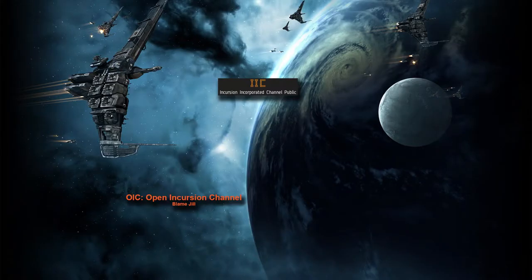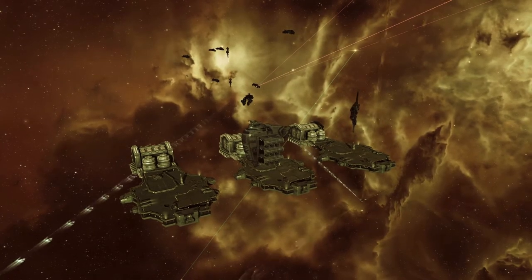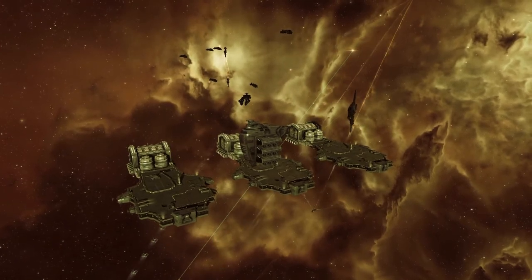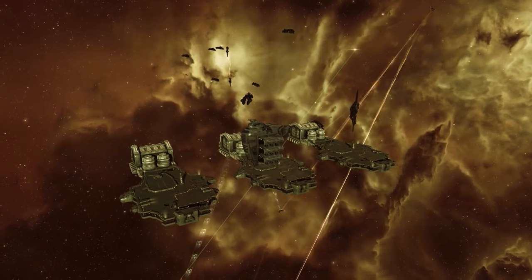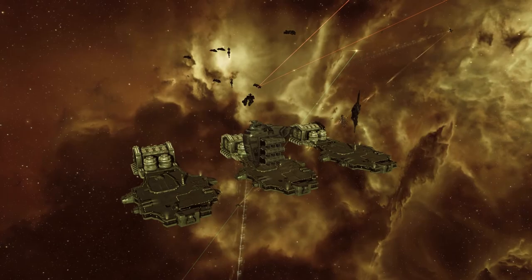Assault sites aren't flown as much as vanguard or headquarters, but it's a nice thing to do if you are bored of vanguards and don't feel ready yet for headquarters. Kill all the ships except for the anthems. A can will drop — take out the civilians and put them in the obelisk. The obelisk will warp away, the anthems will also warp away, and then the site is over.